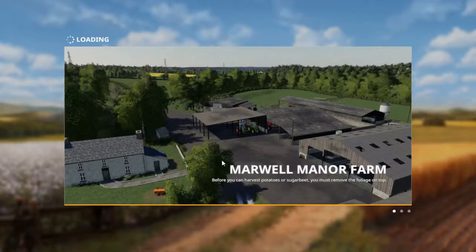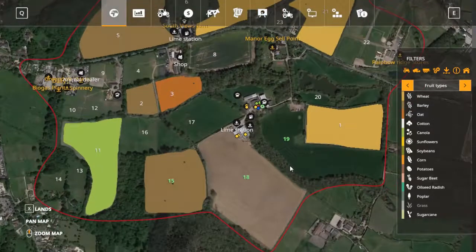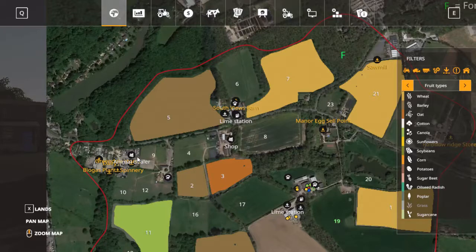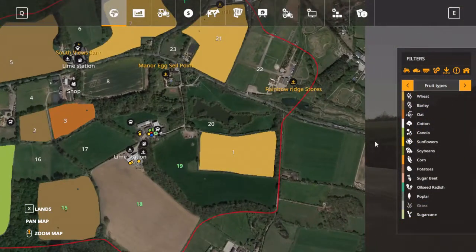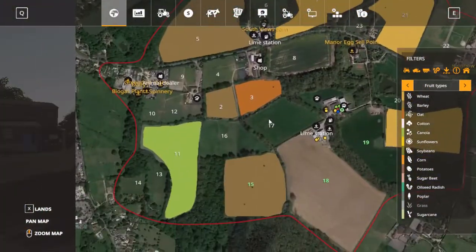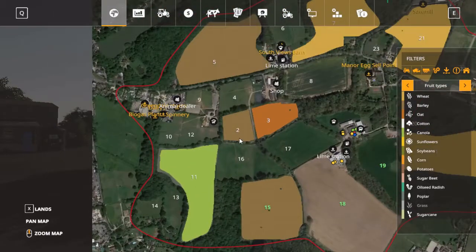It has a variety of sized fields, including grass fields, which there haven't been very many maps coming out for FS19 that have that. The Alps map has majority grass fields, but that doesn't have a great variety like Marwell Manor does. Looking at the main map, there's a pretty good variety — grass fields like field 19 which you own, smaller ones by town like 10, 12, 9, 4, and others like 8, 6, 17, and 22. You have the smaller ones like 2 and 3, and some of the grass fields can of course be converted if you want to.